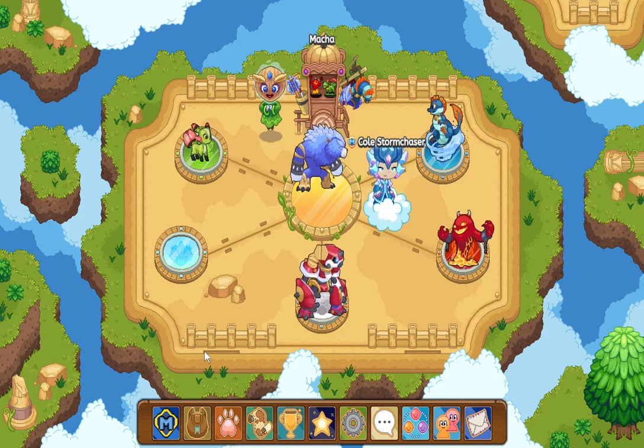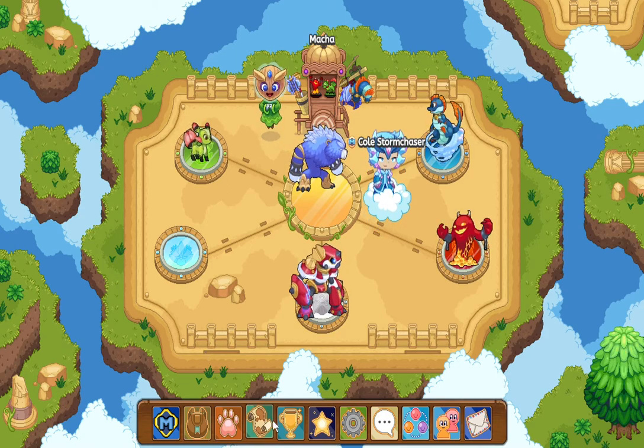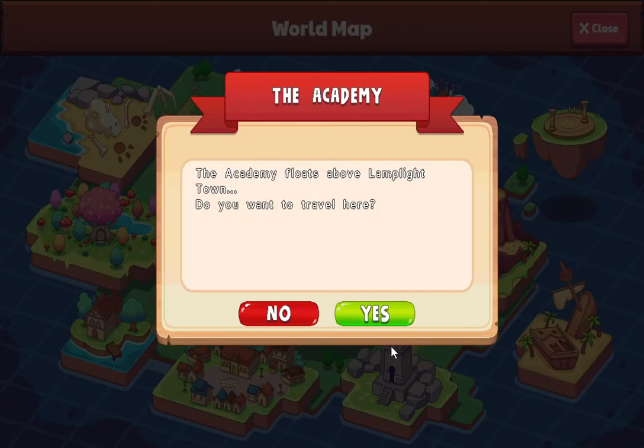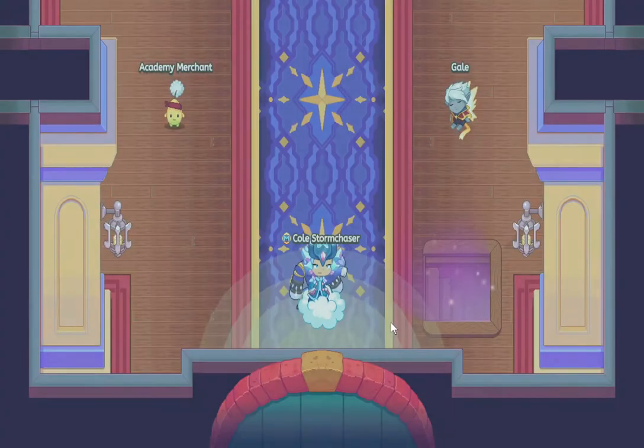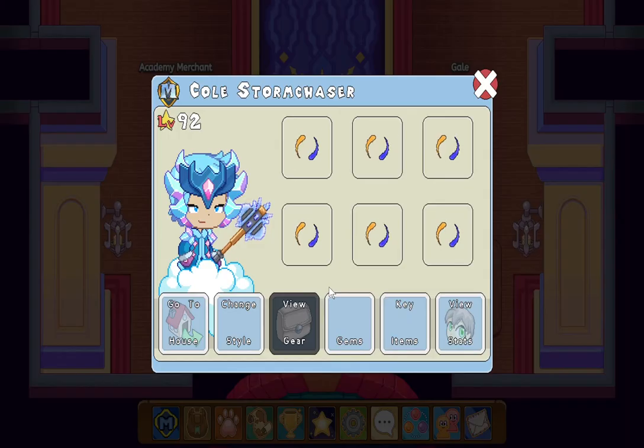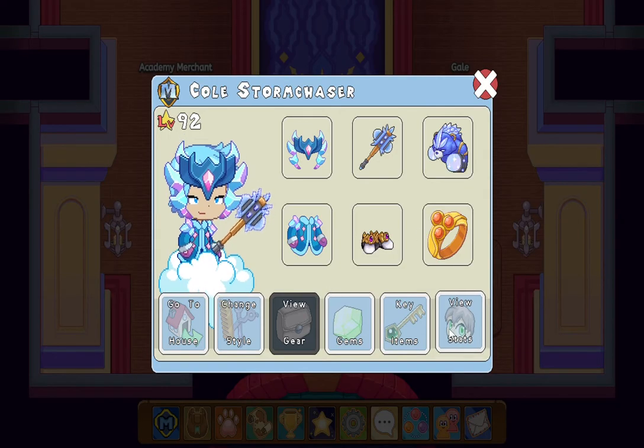Next tip is to go with the Academy. You can enter anytime and there are always at least a few monsters there. It's useful when you fight many, many monsters. And the more you battle monsters, the more stars you get, and the more stars you get, the faster you'll level up.